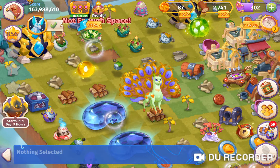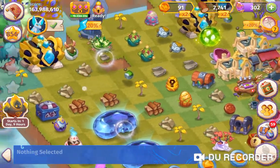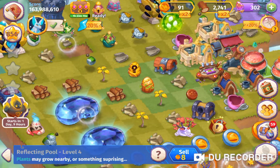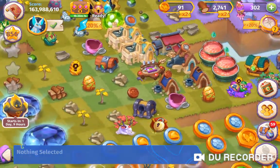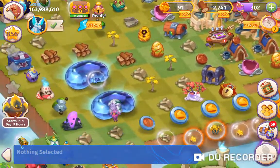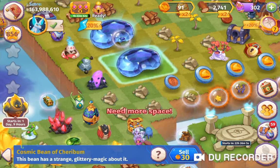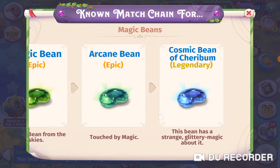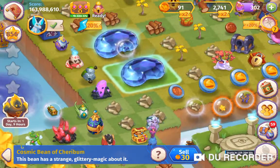At the moment my map is now full and I need to bubble these coin storages here, plus a few other items. I get all the items I want to bubble lined up so it's easier. I use the cosmic beams — the cherry bombs — which come from your magic beam, then your arcane beam, then your cosmic beam. These are useful because they are a two by two item.